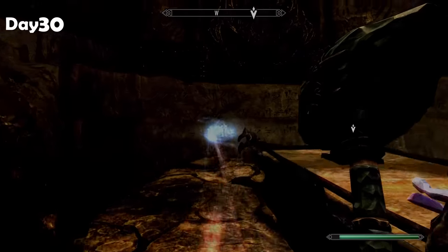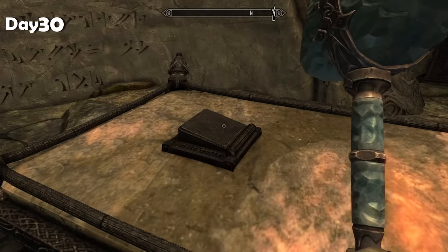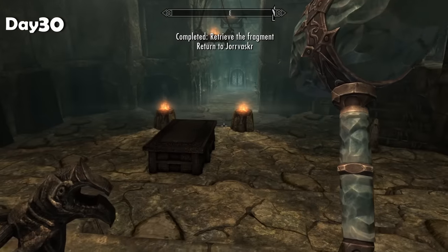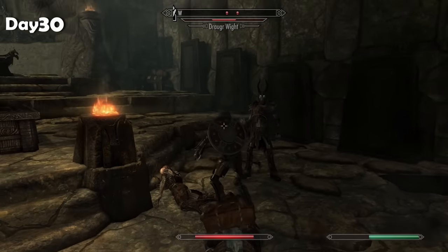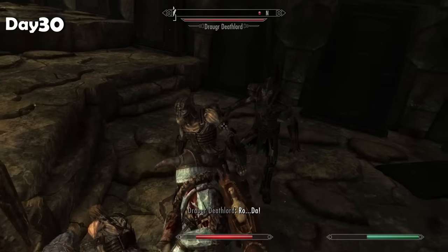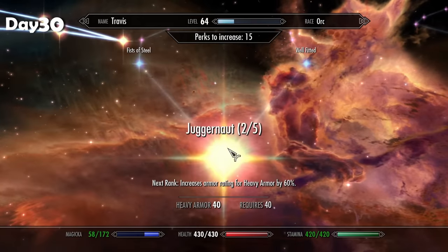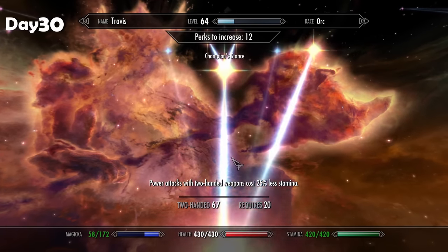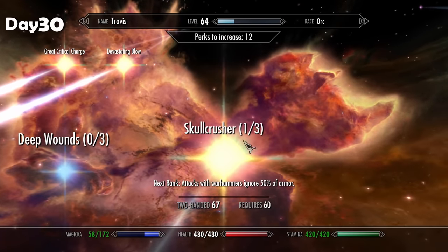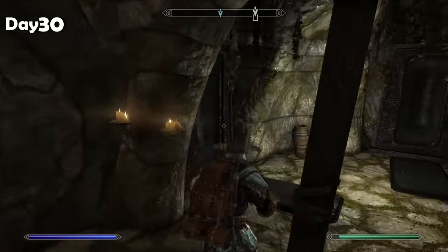Made it to the end room, took the word of power from the wall, and there is the fragment of Wuuthrad. Now we get ambushed by about 20 Draugr. I'm kind of happy about it because tanking the hits will give me a lot of heavy armor levels back. Down goes the last one and I got my heavy armor up to level 40 so I can take the third Juggernaut perk. I'll also take Well Fitted back, and going into the two-handed skill tree I'll take the fourth Barbarian and second Skull Crusher. Now that we have the fragment, we can get out of here.